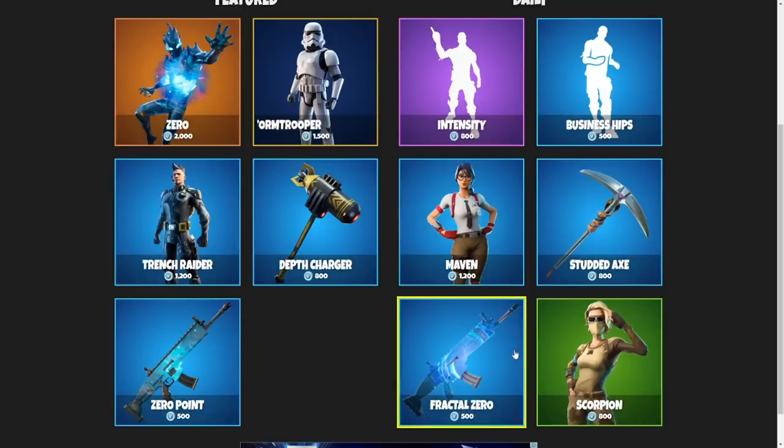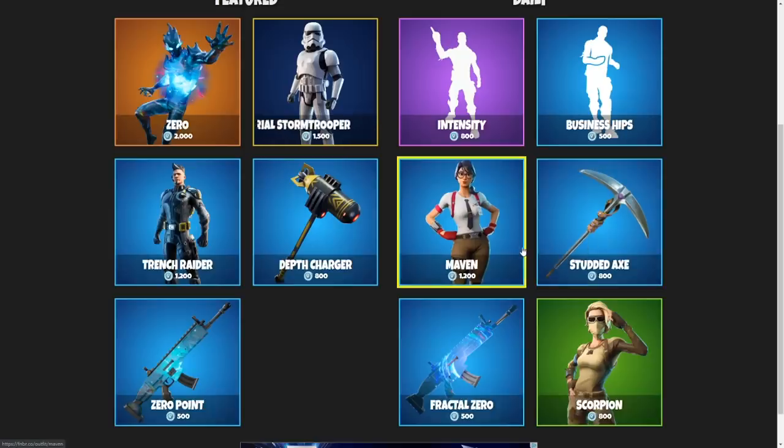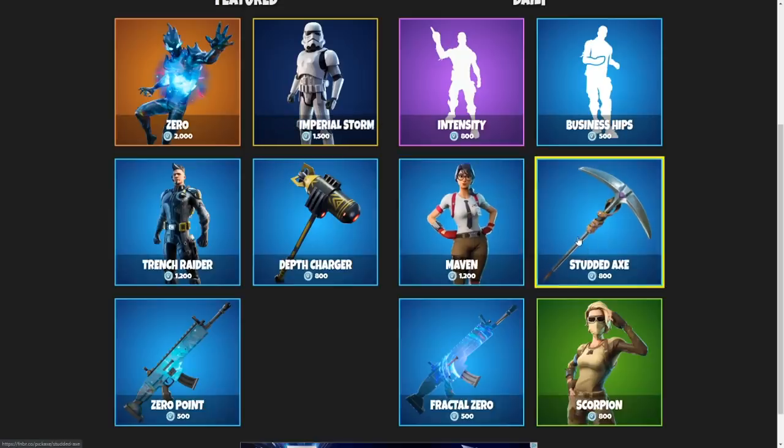For the November 15th item shop, the wraps were close, but I feel like the Studded Axe is similar to the Icebreaker. It's just one of those pickaxes that I couldn't pass up. Even though the Maven has a really nice back bling, and I think the skin is dope as well, I don't think I could pass up the Studded Axe.